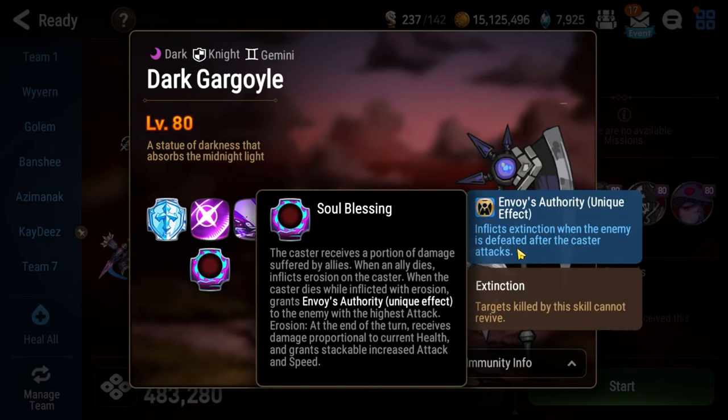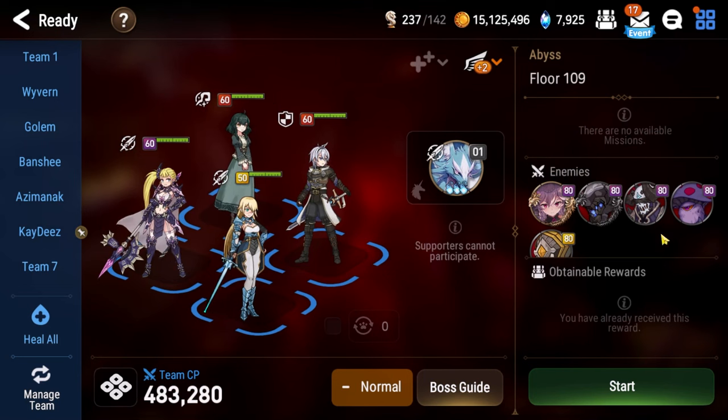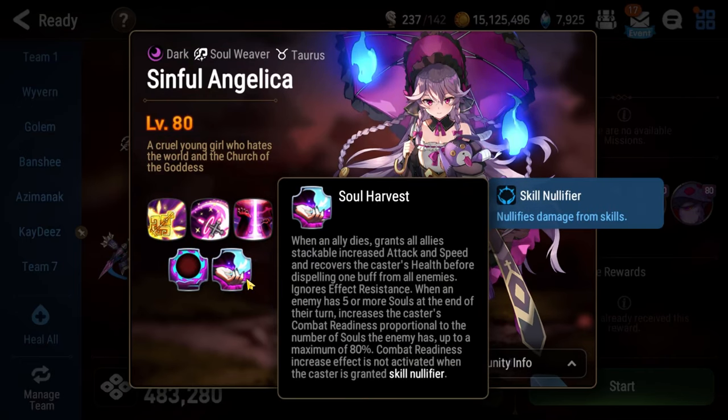It feels like damage for no reason unless you use the game's intended mechanic, Envoy's Authority, which gives your highest attack character Extinction. Considering how much of a headache the first floor is, we're not going to do that, but I will still explain how to use Envoy's Authority, how to get it, and how best to employ it.